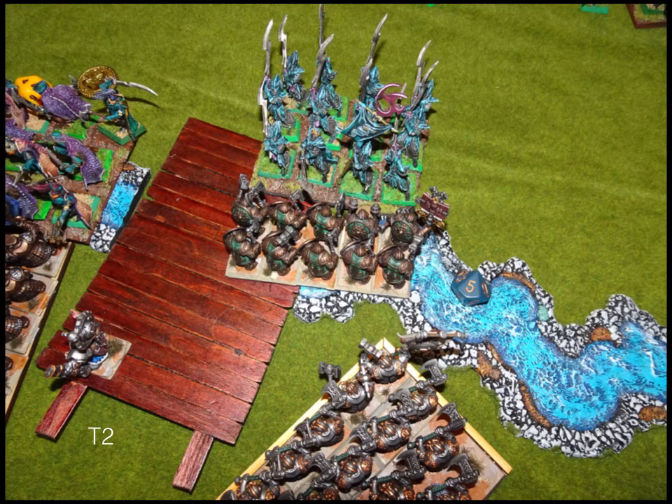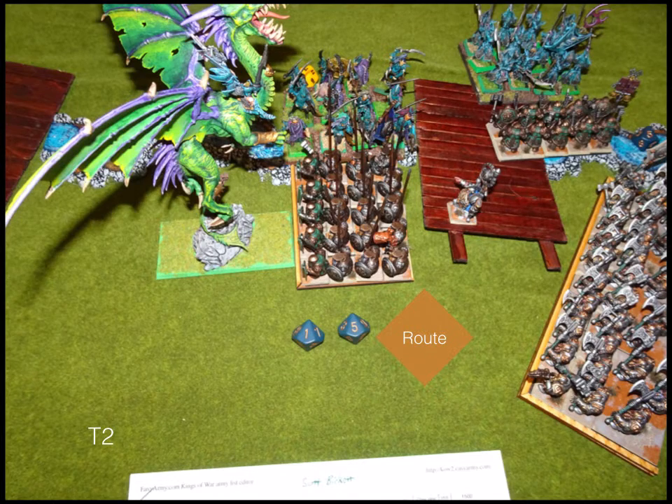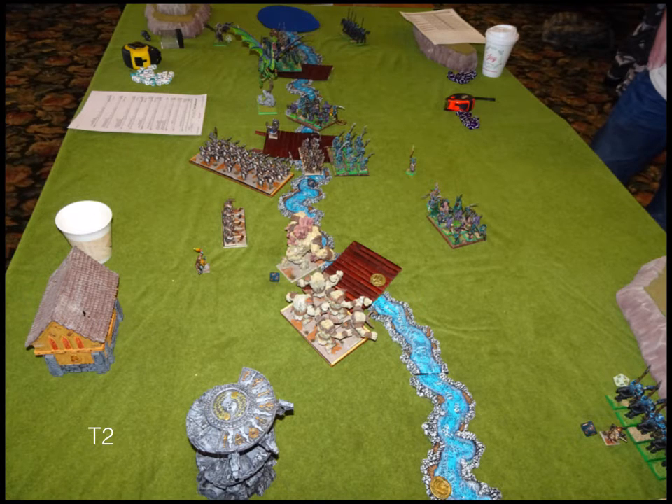In combat, the Reaper Guard don't do that great — they had to toe into the river so minus one on their modifier, and I'm defense five. They only do five points of damage and the Ironclad luckily holds. The Bull Workers on the other hand get pretty well demolished, as expected given the Dragon plus flank charge. His Dragon doesn't reform out of danger, which sets up a critical mistake.